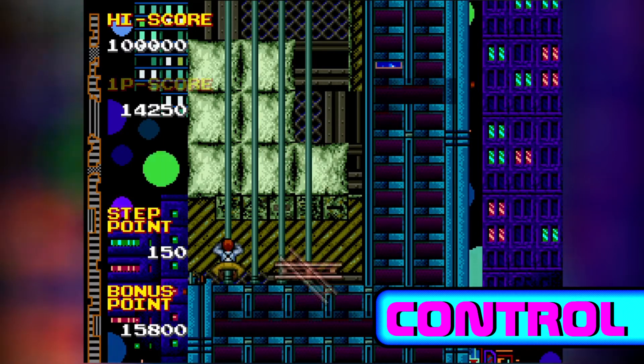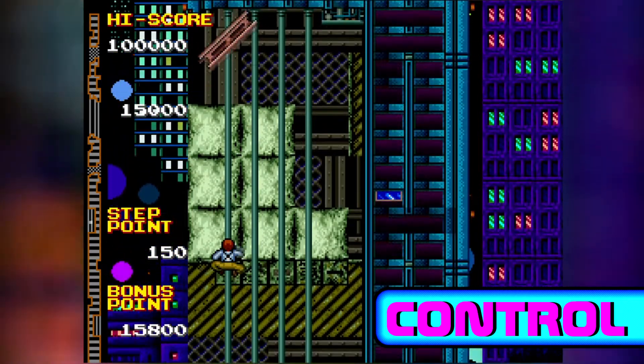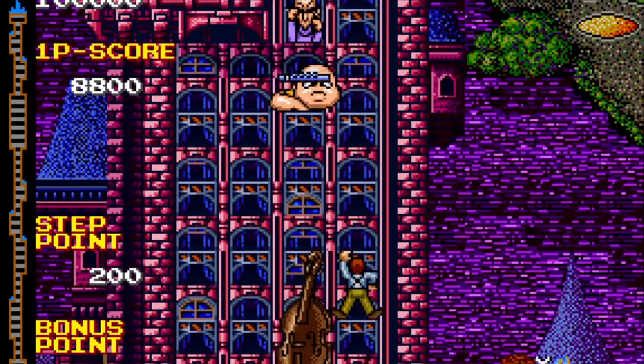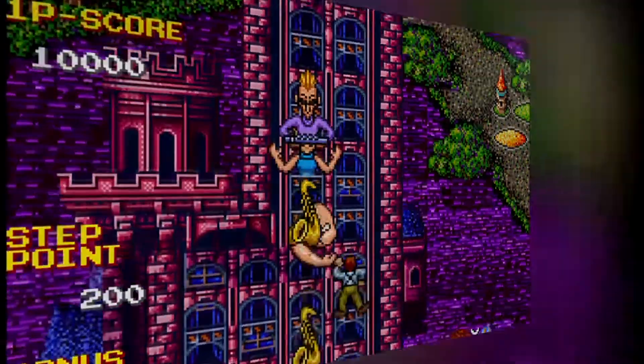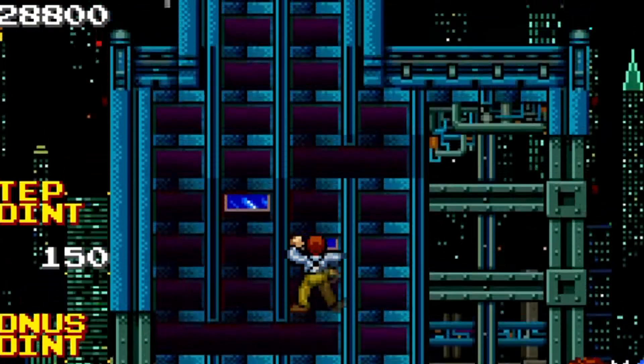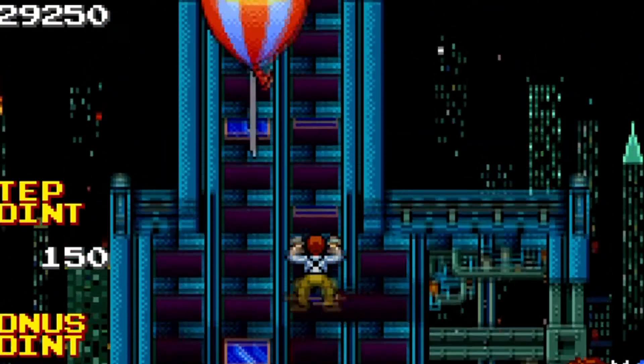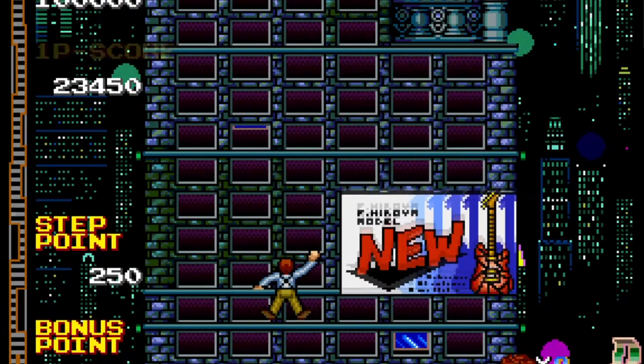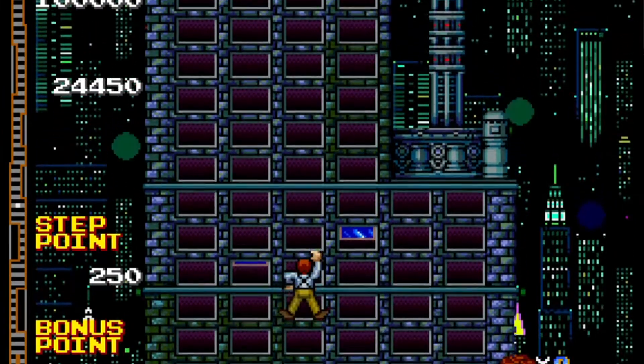The controls in Crazy Climber 2 are make or break for some people. The game uses twin sticks that act as the arms of the climber. You must shift both the left and right analog stick back and forth in alternating directions. I imagine this makes more sense with joysticks on the original cabinet, but it still works on the PS4 controller.